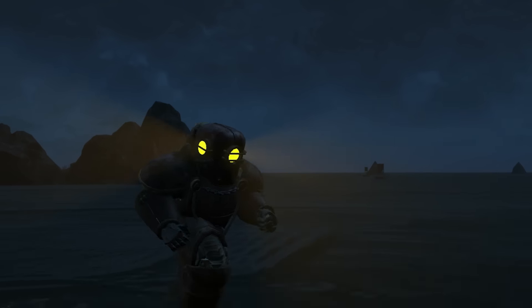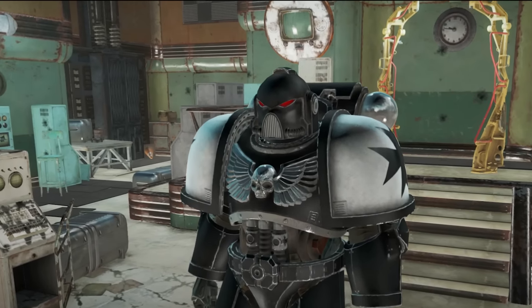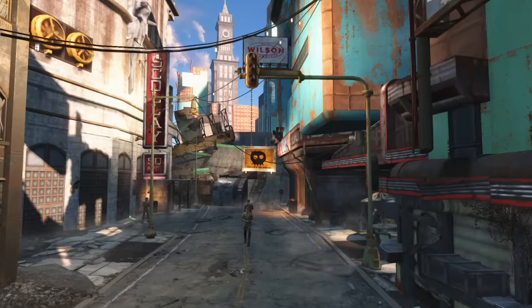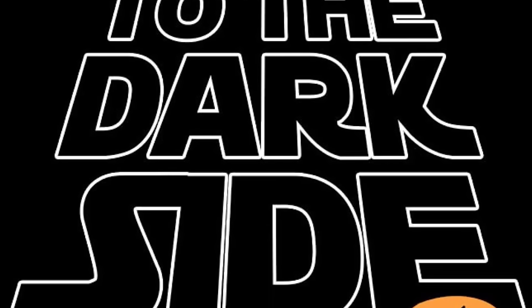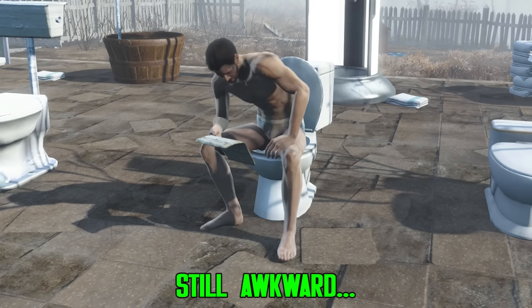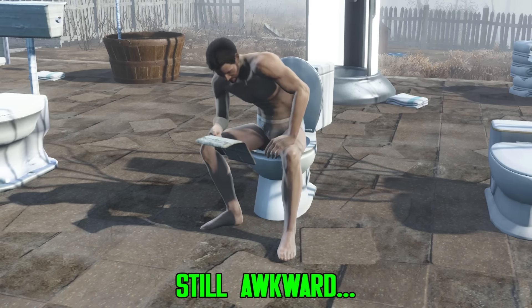So that about wraps us up for this month, and I think these are some of my favorite mods so far. We've got Bioshock and Space Marine Power Armor that looks amazing, working showers and baths, improved graphics, and expanded Good Neighbor. Make sure to let us know what your favorite mods of this month have been, and as always, this has been Dash for Cursing. Thanks for watching, and enjoy the game.